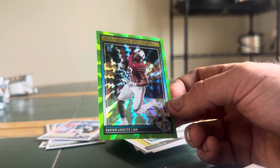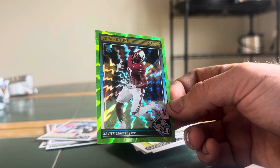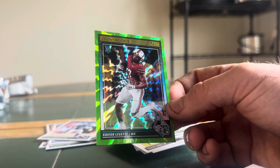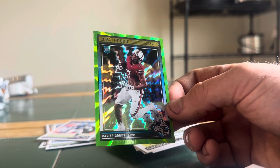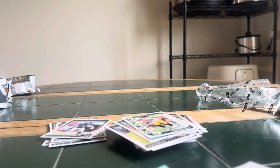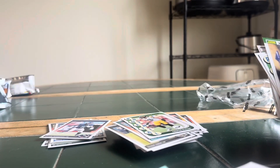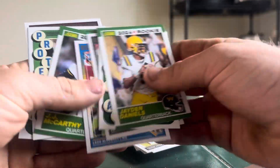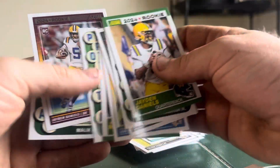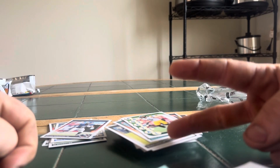Let's just do a recap here. That Xavier Worthy numbered card gets the best pull for sure. Drake May rookie, Daniels, Harrison, Bowers, McConkie — all these guys. Pretty good stuff. I feel like that was a good box. Thank you guys for watching. Please be sure to leave a like. Peace out.